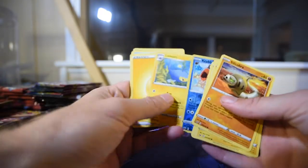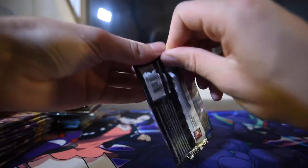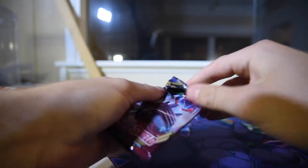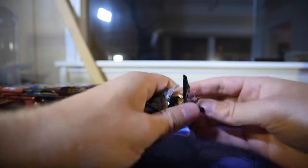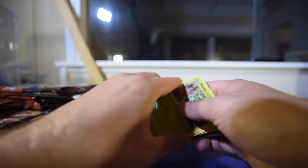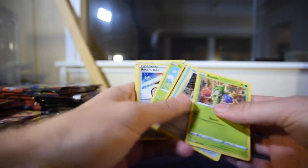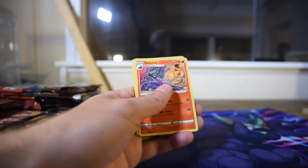Second pack — Krabby reverse, Lantern as the rare. I don't think I have that many cards to get in Sword and Shield still. I think I'm pretty much there besides a few of the very rare cards. I'm also pretty close to the master set, which is pretty cool — it would be my first master set. We saw there was a green code, Rotombike as the reverse, Drampa as the rare.